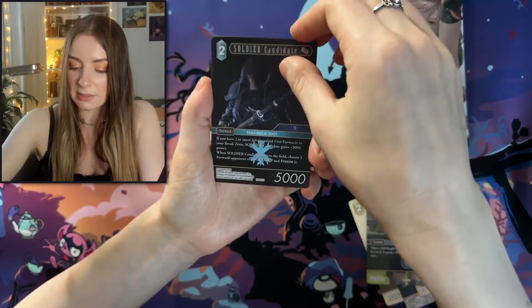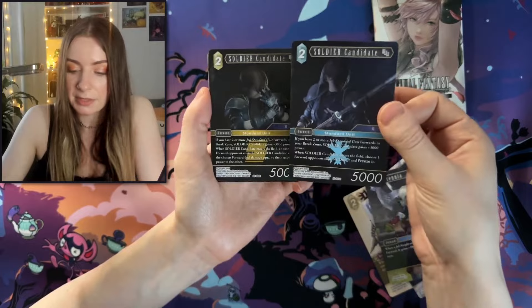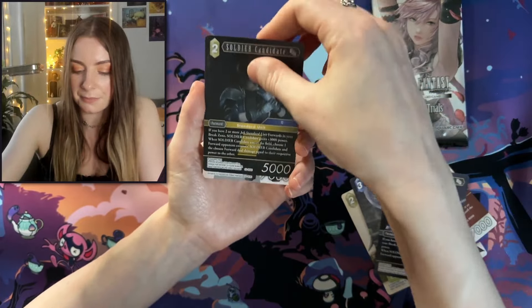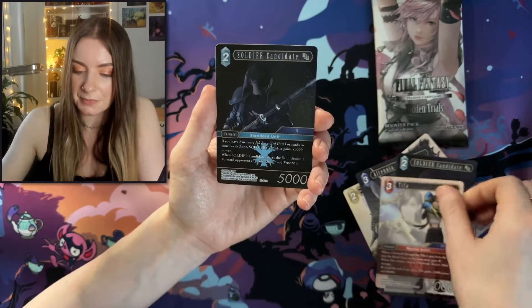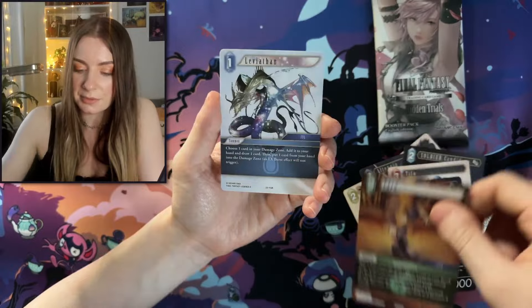We have another Soldier Candidate there. Another Soldier Candidate? As you can see, they're kind of from different factions — this is an ice Soldier Candidate and this is an earth one, I believe. We have Tiffa. Another Soldier Candidate. Tyro.